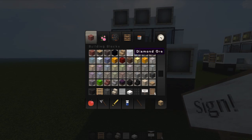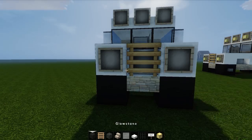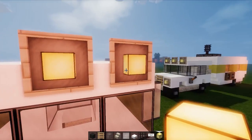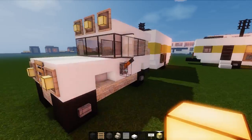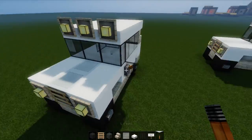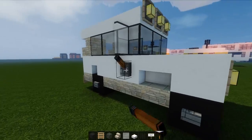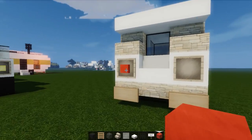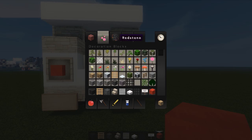In the front here we want glowstone — glowstone up the top, glowstone, glowstone, glowstone, glowstone. Let's grab some of these and some of these here. Then we need a block of redstone for our taillights — here, here. Let's grab a tripwire hook.